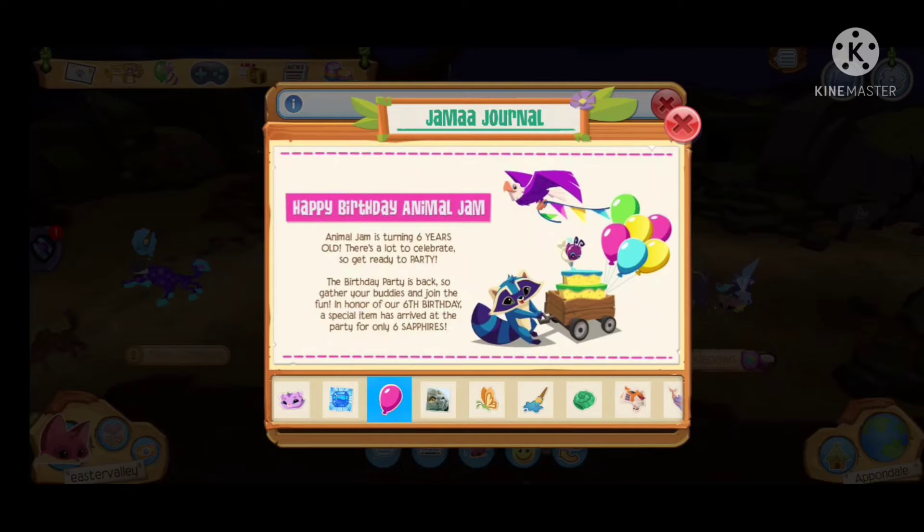Animal Jam's sixth birthday. Reading this, it doesn't look like we have a code. Most Animal Jam birthdays you get a free code, but apparently not. For this, you get a six-sapphire item in the birthday party, so I'll have to go check that out.